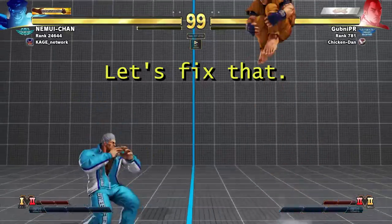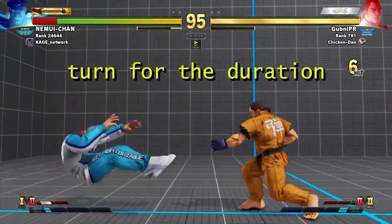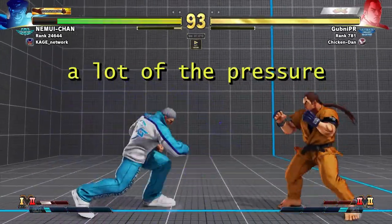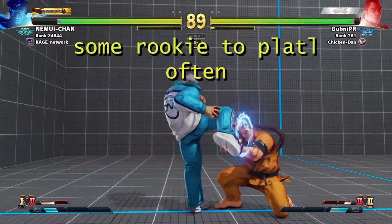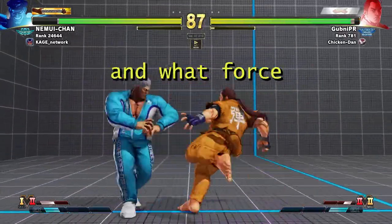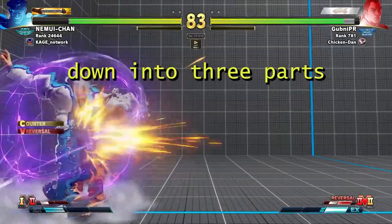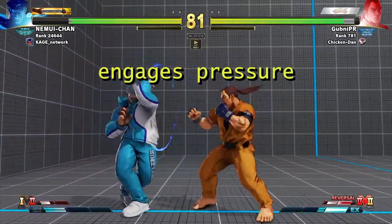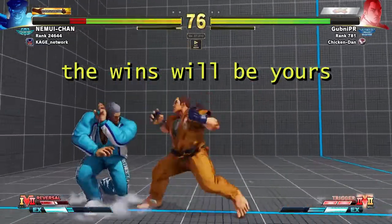Bison is a knowledge check character who likes trying to make it his turn for the duration of the game. Unfortunately, a lot of his pressure is fake pressure. Bisons playing in rookie to plat often go autopilot and when forced to think about their moves, they fall apart. This video will be broken into three parts: engages, pressure, and V-triggers. Know how to deal with these three and the wins will be yours for the taking.